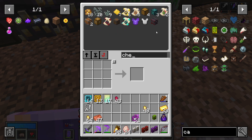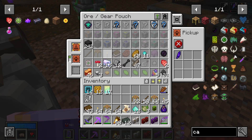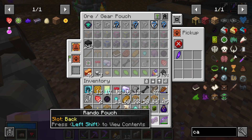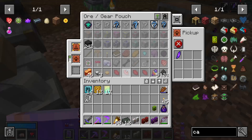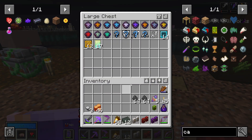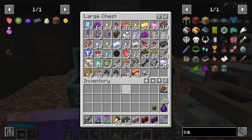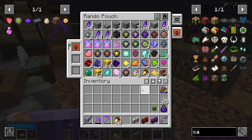It also seems our storage system is full because I can't put anything else into it, so we'll need to grab a chest to put the loot in. We haven't covered the stuff from the treasure room yet - that'll be inside this purple pouch. Let's throw all this in there, and the vault gear we might have got from the treasure room. Let's also throw that in there. Now that pouch is empty - so let's have a look.